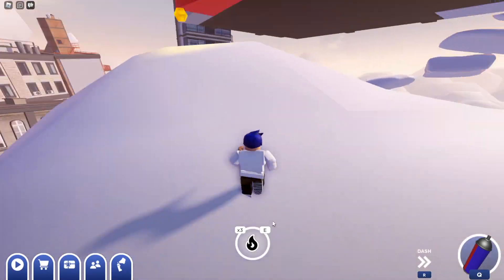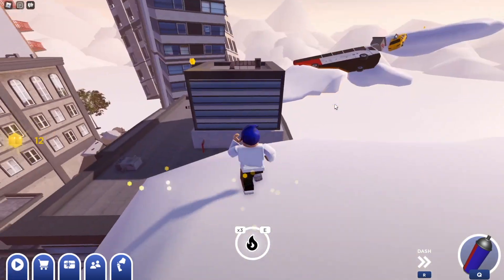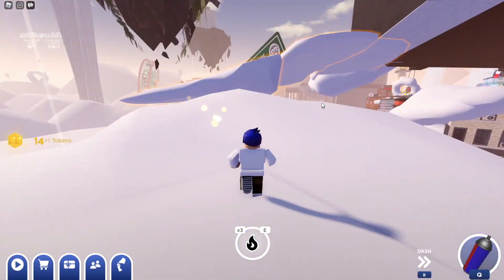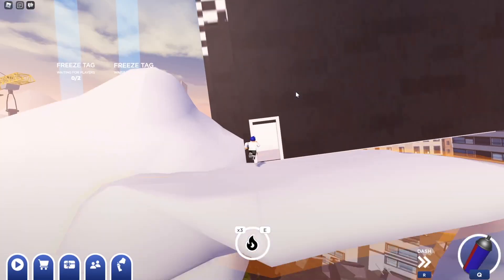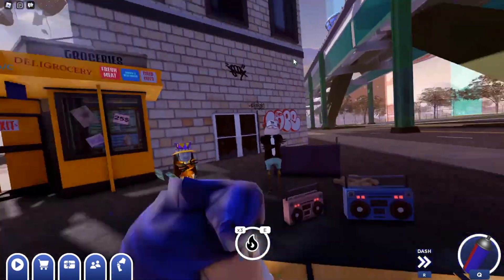We're going to continue through the obby after going on top of the building, then just continue around — there are a few more clouds that we need to go to. Now we're going to walk inside of this checkered building, and now we have the pretzel. Then just head back to the pretzel guy and talk to him again.